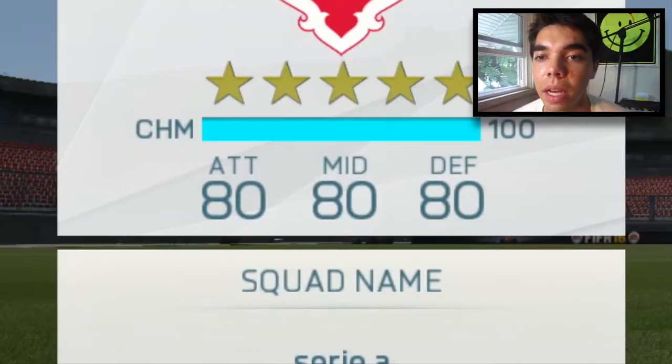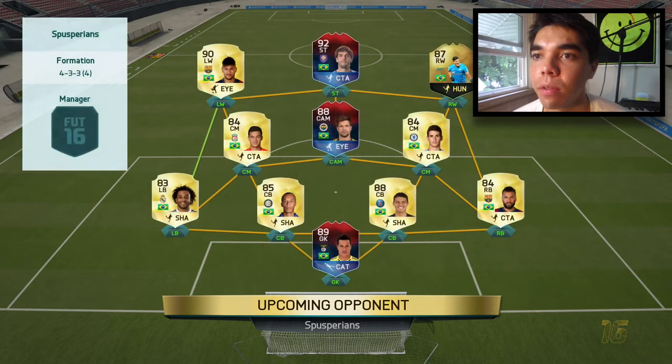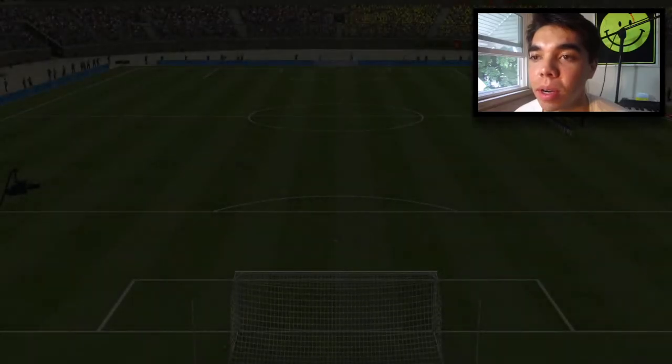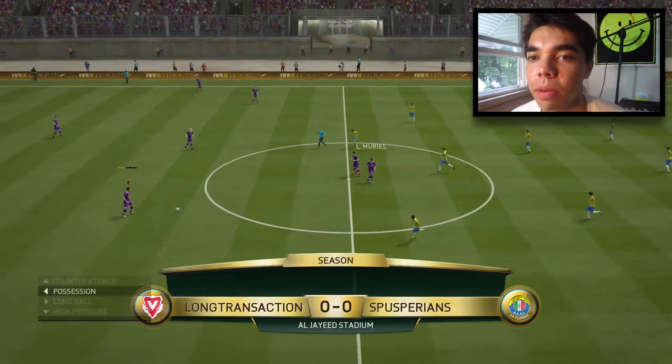We have all 80s — nice. Coming up against this first opponent, who has a 5-star 85 overall, 99 chem team. He has the Man of the Match Kaka, the Man of the Match Diego, and the Man of the Match Julio Cesar. It's an all-Brazilian squad with Hulk in-form on the right-hand side — he's going to China — and Neymar. I don't think he knows about the chem glitch, or he just doesn't care. Come on boys, let's get the win.